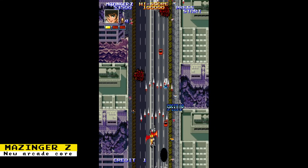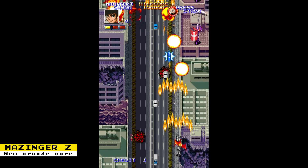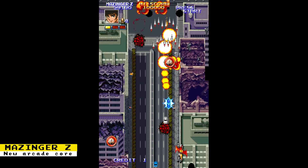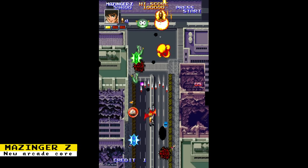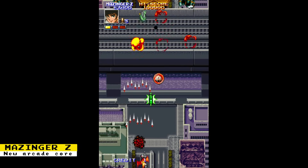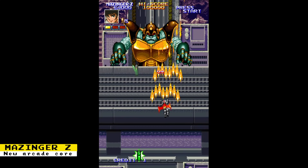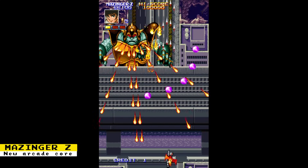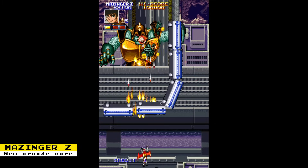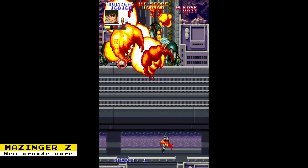A core for the arcade game Mazinger Z has been released by the Coin-Op Collection team. Mazinger Z is a top-down shooter based on the manga series of the same name. Coin-Op Collection is rewriting the current Cave core and say all current games still work with improvements. Mazinger Z features encrypted sprites with no loader support to decrypt the data, so patching the sprite ROMs manually is required. The core, patch files, and instructions are provided in the public Patreon posts.